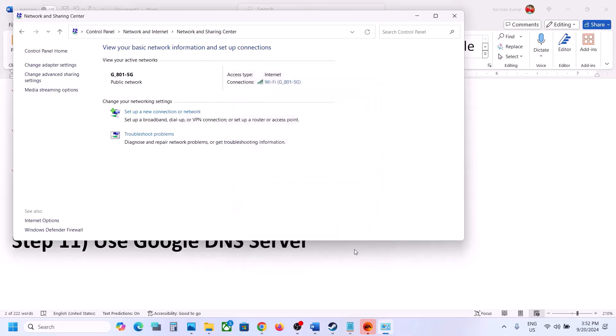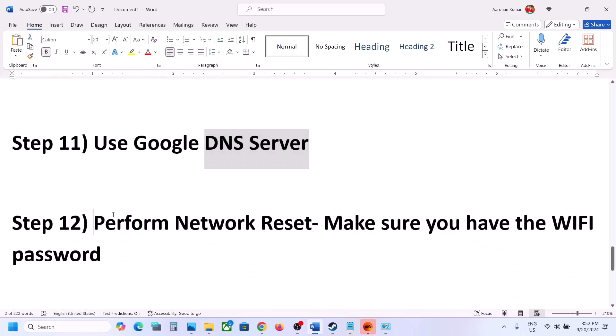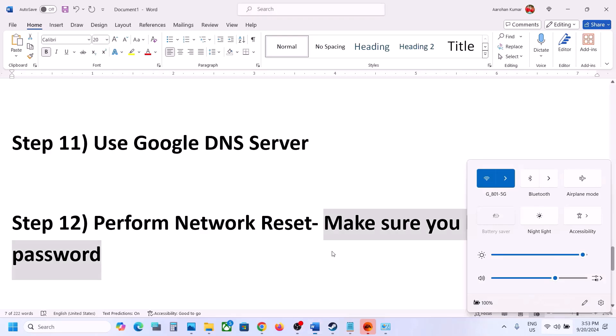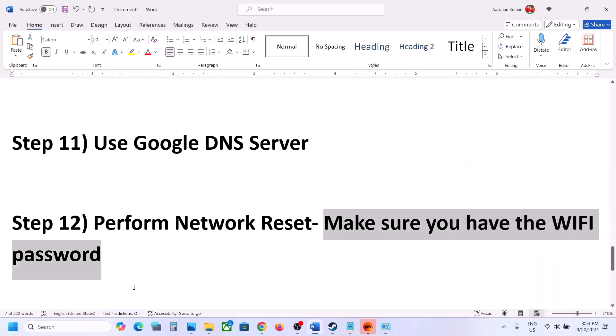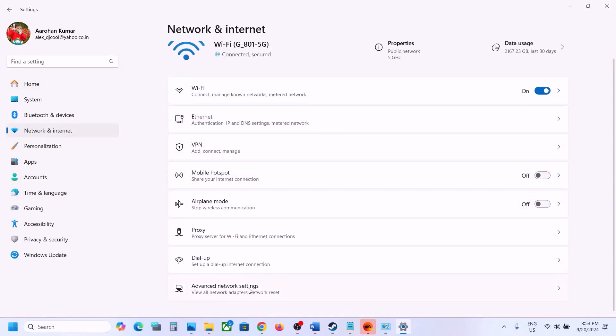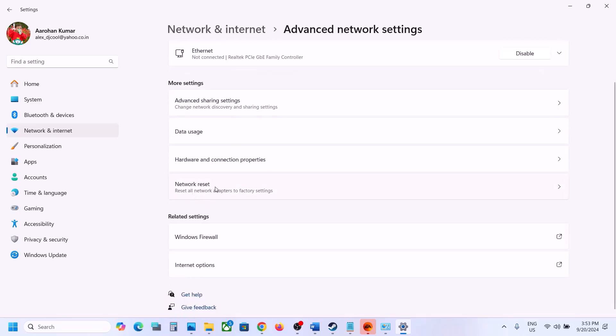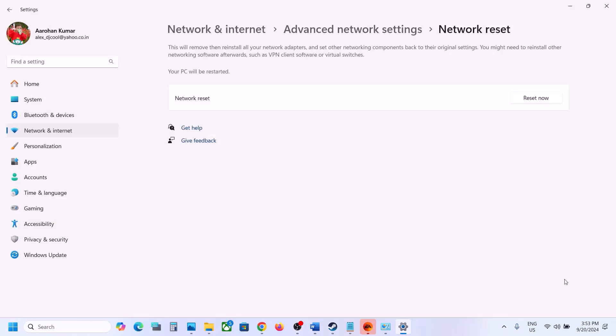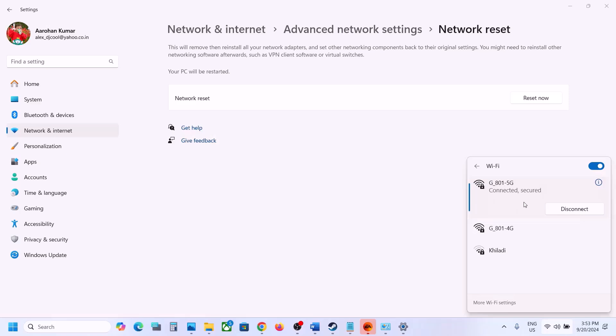Close the troubleshooter if it launches. Next step: perform a network reset. Before doing this, make sure you have your Wi-Fi password, because after the reset your computer will restart and ask for the password again. To perform a network reset, open Windows Settings, go to Network and Internet, then Advanced Network Settings, click 'Network Reset,' click 'Reset Now,' and confirm with Yes. After restart, reconnect to Wi-Fi with your password and then check.